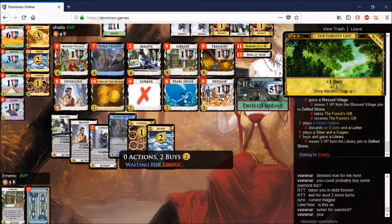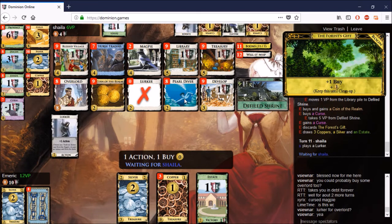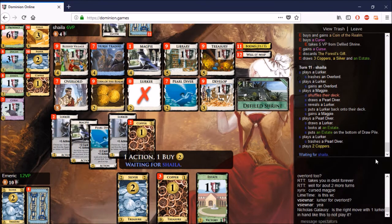We'll see another curse buy for some points from Emmerich. He gets a coin and a Library at this point — so finally someone's picked up draw. Emmerich, just like the lost Farmers Market game, is the first person to pick up draw. The Magpies will run themselves out, you pressure the Lurkers, and the Lurkers pressure the Overlord pile. You could get to a three-pile very quickly, in which case the Defiled Shrine points might matter. However, they didn't play this game like that, so I don't think they should have gone for the Defiled Shrine points.